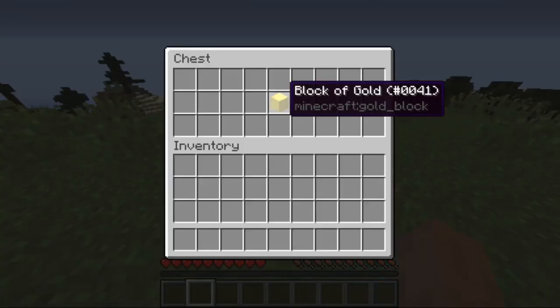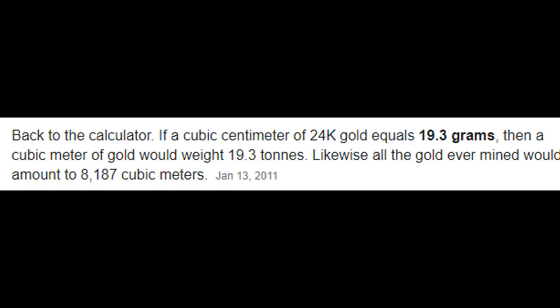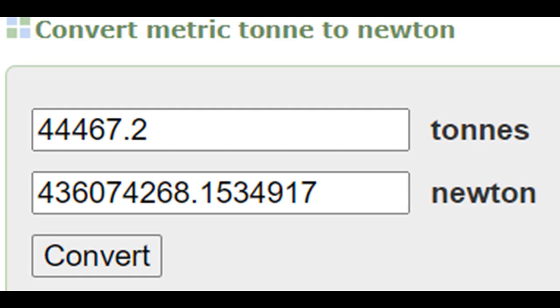Except... Steve can carry a cubic meter of gold in his pockets, which weighs about 19.3 tons. Not only that, but he can carry 36 stacks of gold blocks, which means Steve can carry 44,467.2 tons in his pockets — that's 436,074,268 Newtons, which is 229,512 times more than what is needed to break concrete.